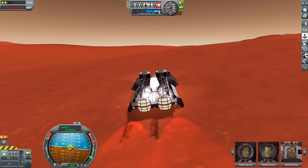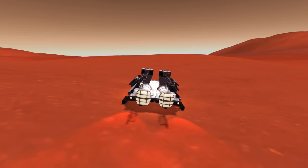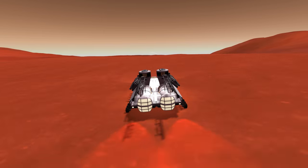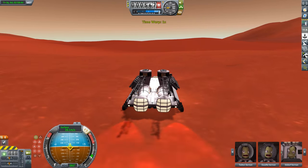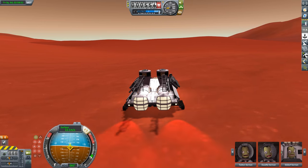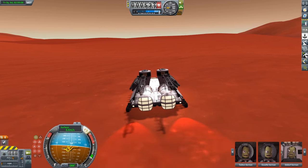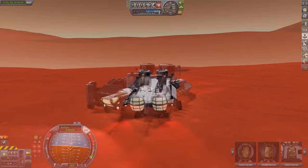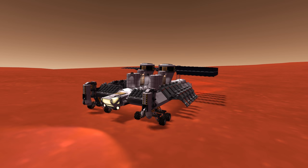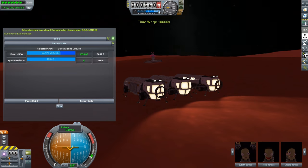This drilling rig is also surprisingly easy to drive. It tops out at about 30 meters per second and due to its wide wheelbase and relatively low center of mass, it's surprisingly stable at those speeds. Once we have reached the desired location, we can come to a stop and redeploy all of our solar panels and drills. If you don't know what this vehicle's purpose is, I would highly recommend going back to last episode in which we built this and explained what its purpose is. With that complete, we can now head back over to our building base and start working on our projects for today.